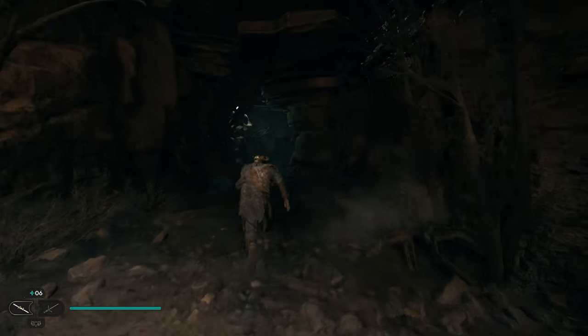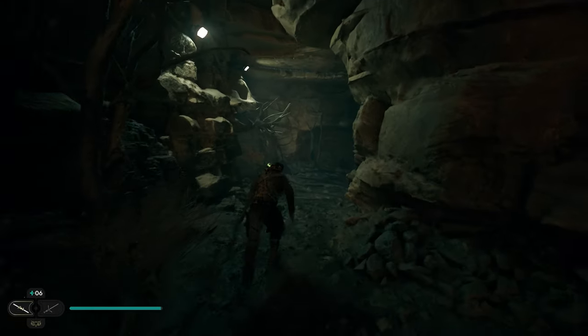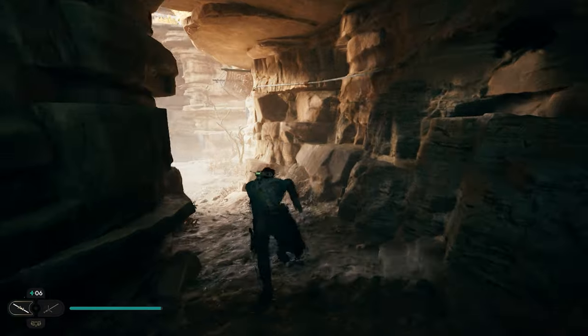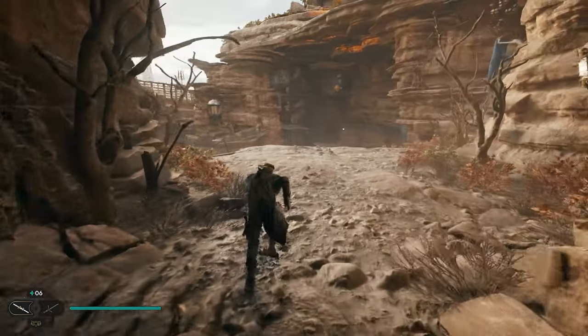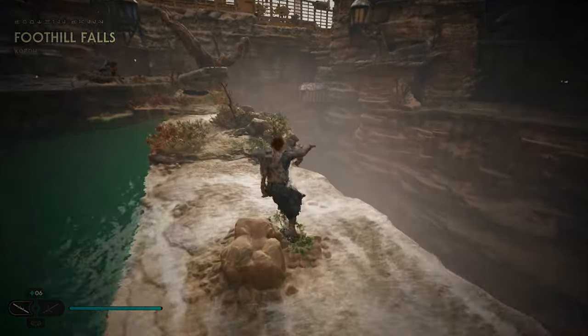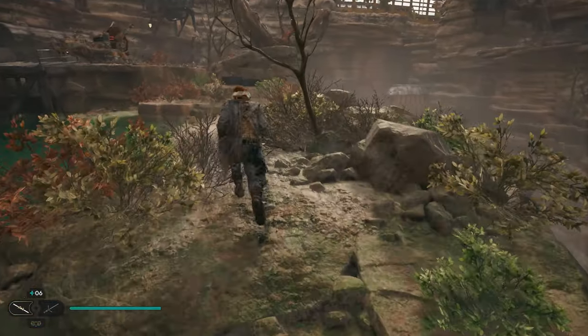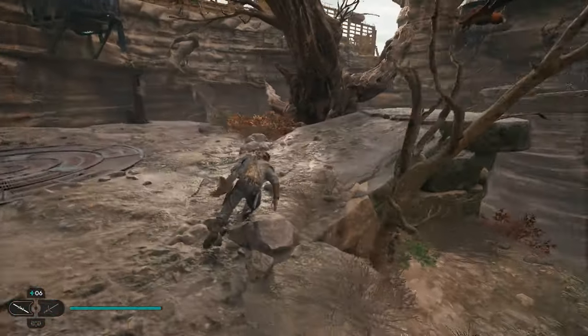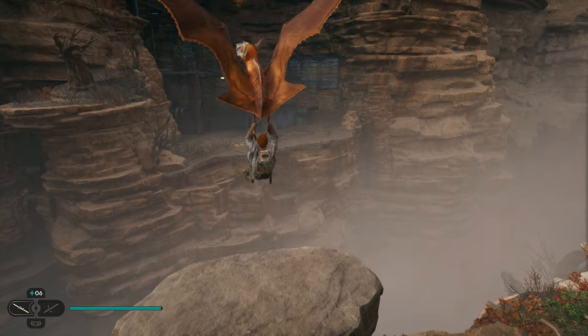Once you take that meditation point we're going to turn around and head back toward the Foothill Falls. We'll follow this path all the way through and once we get to the end we're going to jump off this little ledge and into this pool, as our goal is to get to the bird on the other side. We can just jump down on the right and run all the way to the back to grab the bird and fly across.